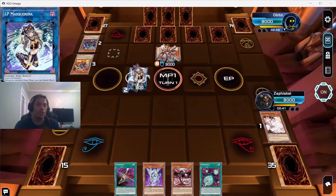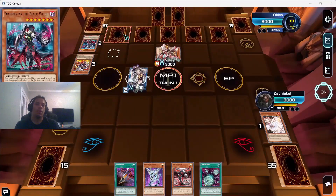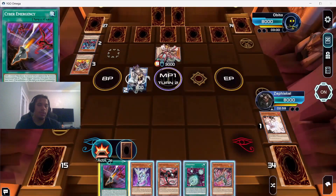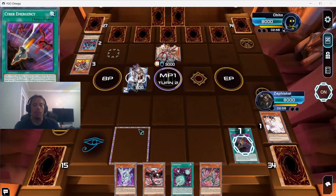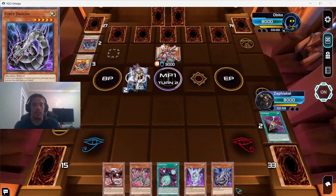I cut out some footage where I had to run through all those cards because I had no idea what any of them did. Against our deck specifically, Rescue Ace has a slight disadvantage because they're all machines and Cyber Dragons love machines. My opponent used Cyber Emergency before passing and searched OG Cyber Dragon because of that weakness.